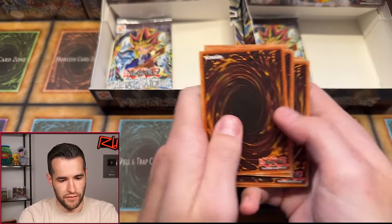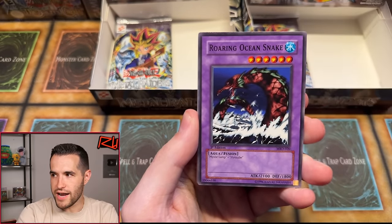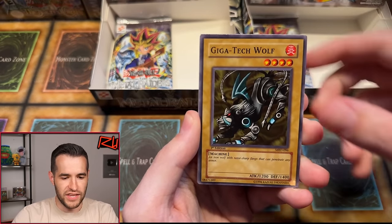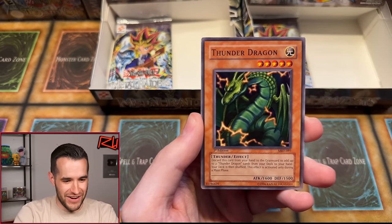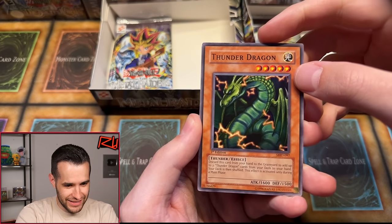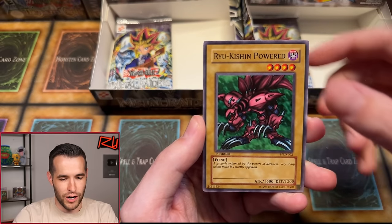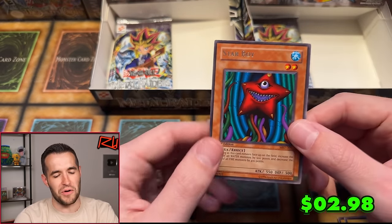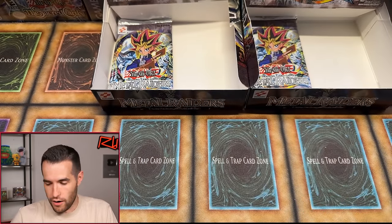First edition, let's get that Gate Guardian — GGs in the chat everybody, we need that luck. Roaring Ocean Snake, Hibakime, Kaminari Attack, Gigatec Wolf, Electrical Lizard. Thunder Dragon short print — that's a good one, a little edge wear but it is centered. Ryukishin Empowered, Mystic Horseman. And Starboy — no Starboy, we don't want you. Thunder Dragon's good but not Starboy.